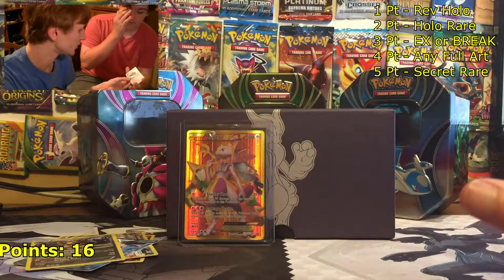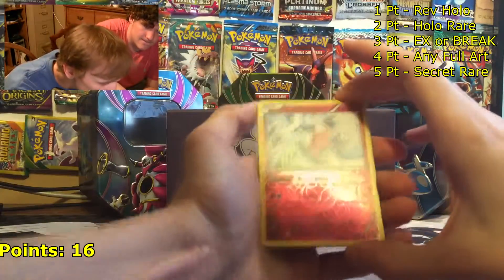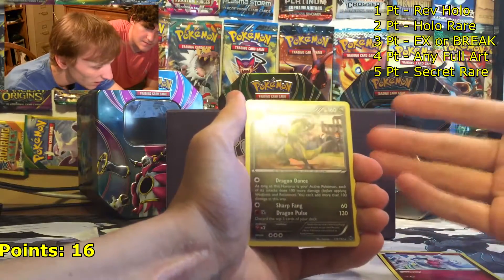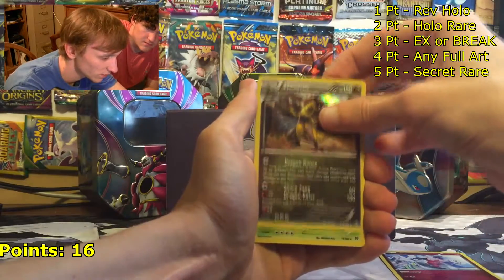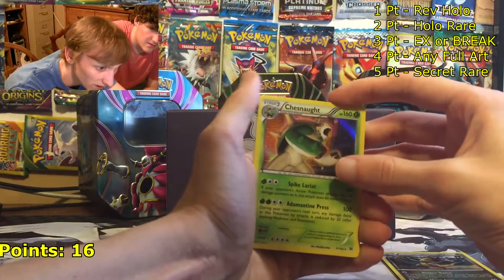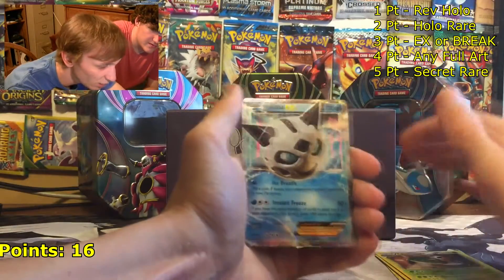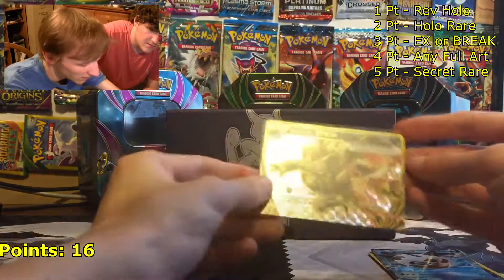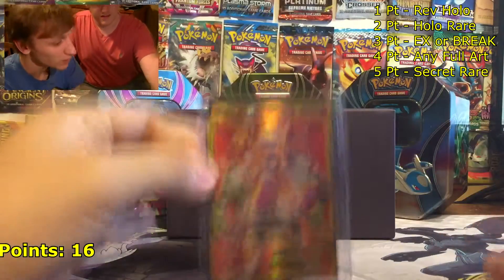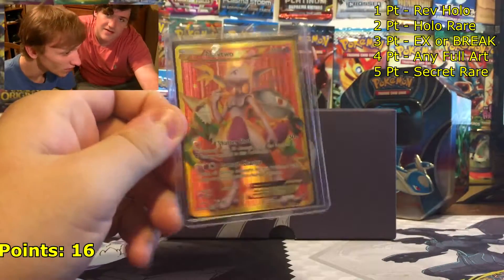All right guys, quick recap of our pulls: a Mr. Mime reverse rare — one point; a Haxorus holo rare — two points; a Chesnaught holo rare bringing it to five points; a Glaceon EX bringing it to eight points; a Zoroark BREAK bringing it to 11 points; and then the Mewtwo EX secret rare — five points. Crazy pool — 16 points in all from one Elite Trainer Box. Pretty great!